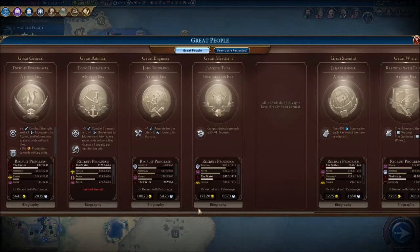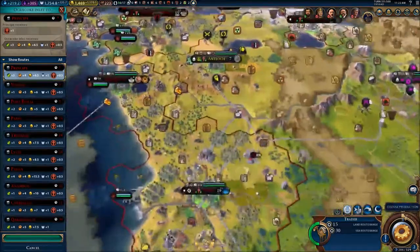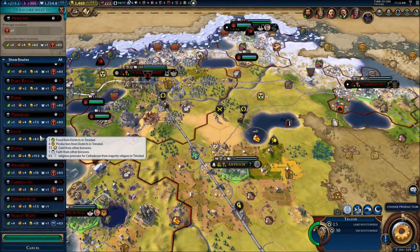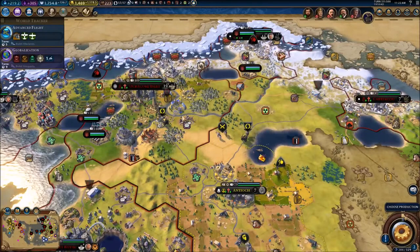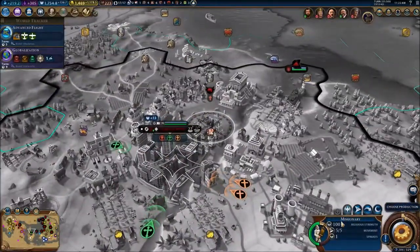We're gaining a lot of gold per turn and lots of faith. We could quickly purchase a great artist but we're almost there anyway — might as well not waste our faith on that. I've got a new trade route available. I'm going to send the trader to Karyaku. Gotta give those safe routes protection because they can get plundered.